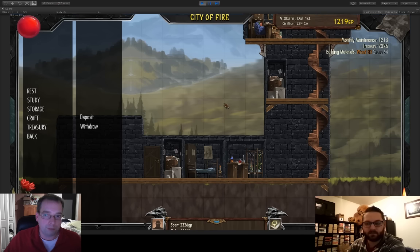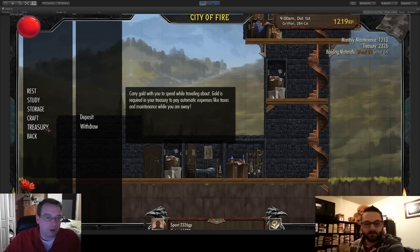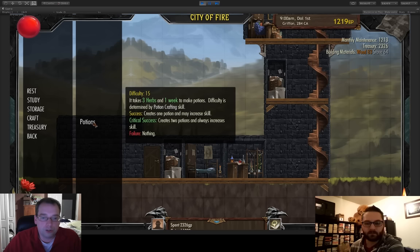My monthly maintenance is 1,213 gold pieces a month, which is really high. I'm going to give myself some money using the secret key and transfer enough into my treasury. Gold on your person is heavy and can be stolen by robbers or pickpockets, but money in your treasury is safe — unless people attack your mage tower. If you don't have enough money on the first of the month, you go to debtor's prison. In this build that's game over; in the final version it'll just cost you months or years of your life.